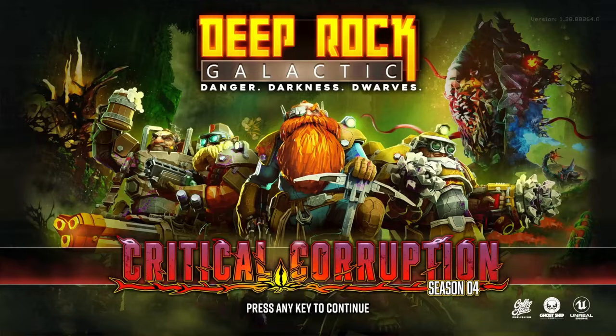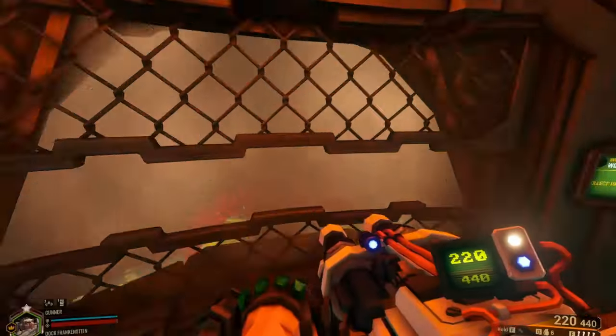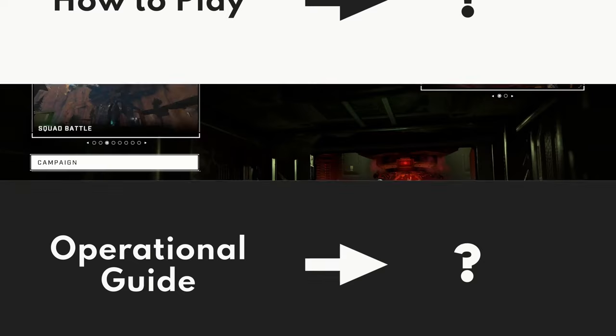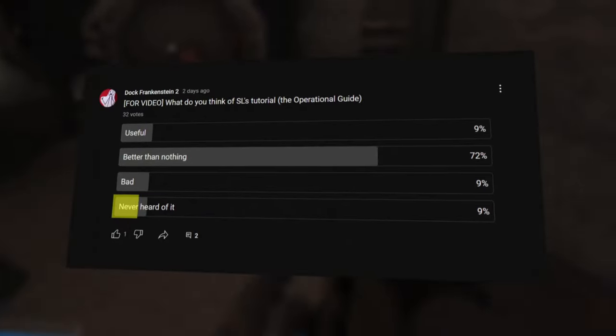What is even an operational guide? What makes this guide operational? Is it even a guide? When a new player boots up a game, they expect to find themselves in the tutorial right away, or alternatively, have a button simply labeled 'tutorial' or 'how to play.' The words 'operational guide' don't mean anything. Is this some weird lore thing or a single player campaign? Some old players still don't know that the operational guide even exists. This is just a mess. You had a tutorial to your game and your active players don't even know about it?